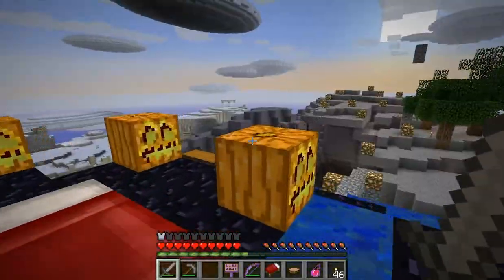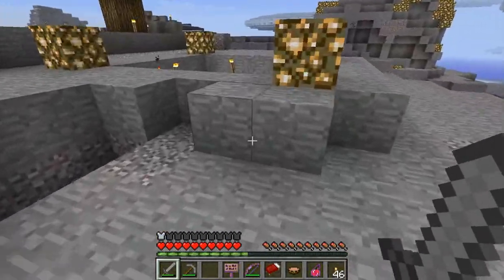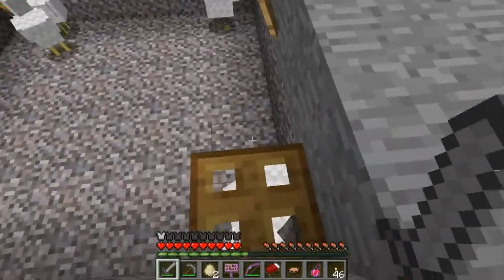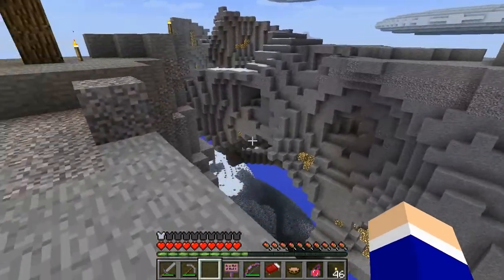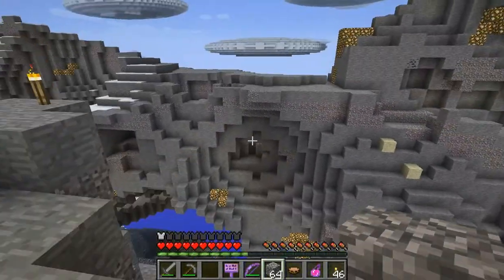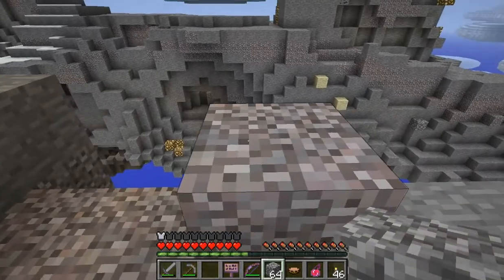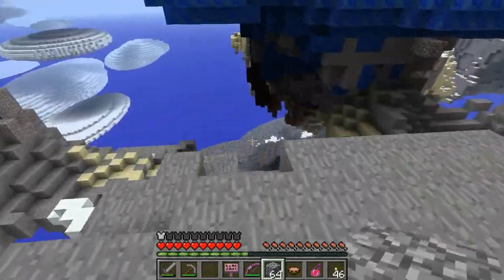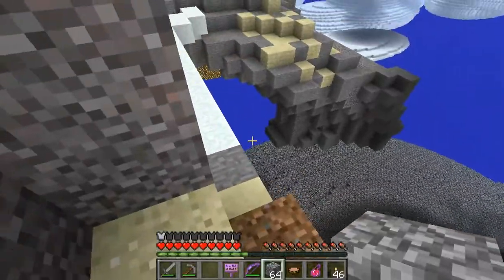And back we are. There isn't a creeper in my chicken farm again, is there? No, there is not. There are eggs, though, which I should throw right now. Yay, another chicken. First thing I'm doing, I'm building a better bridge. Actually, never mind — screw it, I'll just keep using this bridge. But I am going to build handrails on this bridge so I don't end up killing myself.